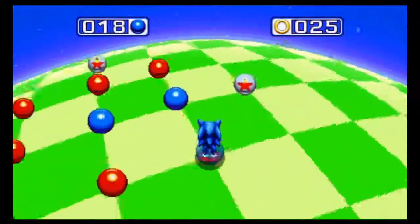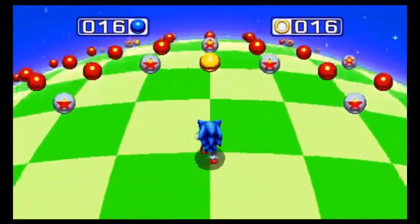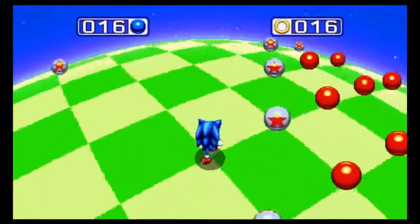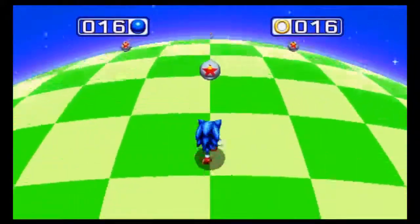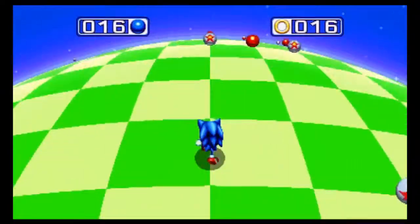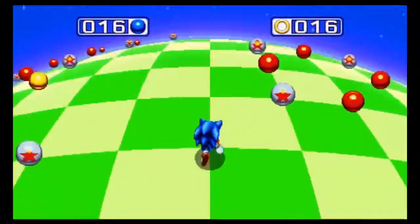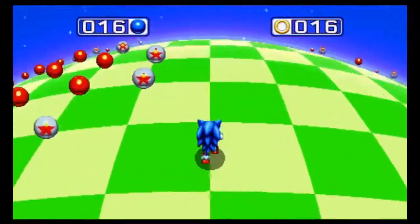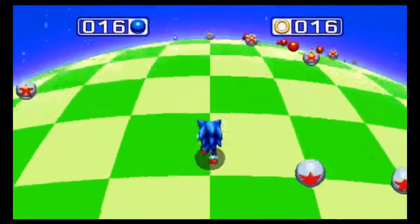I'm actually using the D-pad for the special stages, because it's a lot more reliable than using the stick. If you don't know how the controls work in Blue Spheres, you can turn basically every time you go onto a square. When I turn right or left, Sonic will turn as soon as he enters the next square. I don't know if I'm making any sense by saying that, but that's the best way I can describe it.